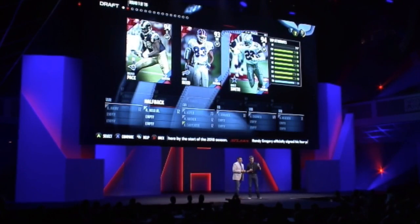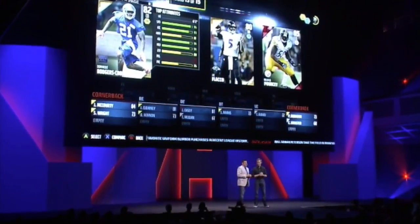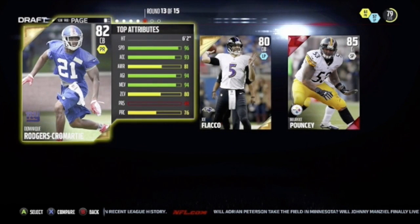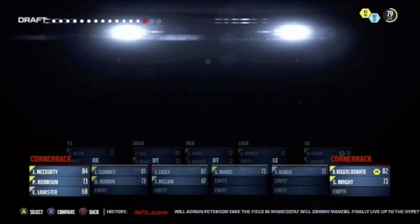If you're someone that passes more than runs you might take Reid, but if you run the ball a lot you're going to take Emmitt Smith with the first pick. And if you do take him that early in the draft you're probably not going to pick a running back in the later rounds even if you see another good one. So you want to make choices based on your scheme, the coach that you picked, and your favorite players.